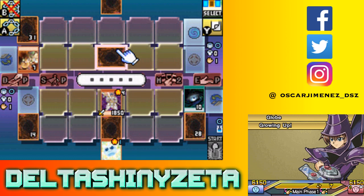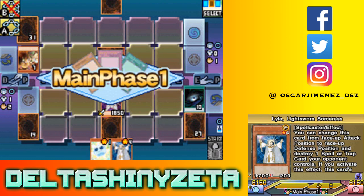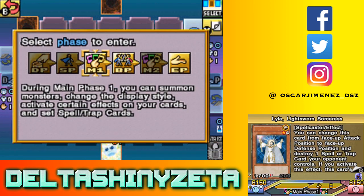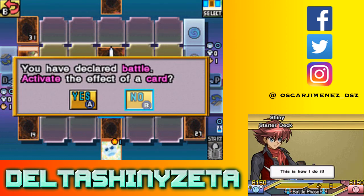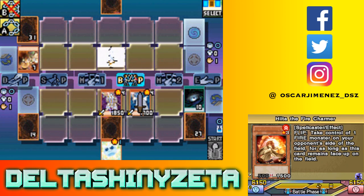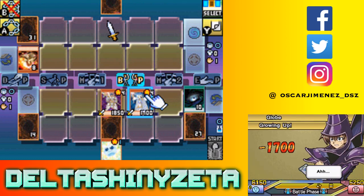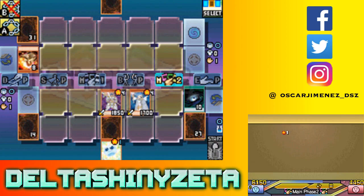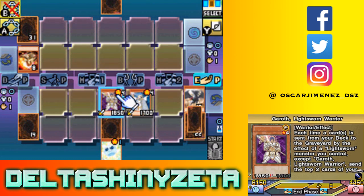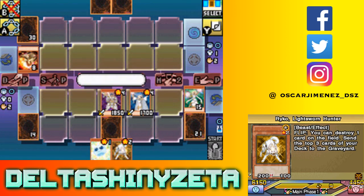I'm gonna guess that's a Familiar Possessed - actually no, because if it was Familiar Possessed I think you would normal summon it regularly. There's a Lila. I'm just gonna summon the Lila. I need to get to mills, so even if I can't beat over you that's fine. Mill three - two dead mills, one useful. I did draw one card at least. Plus I have Judgment Dragon in the graveyard, which means it's over.